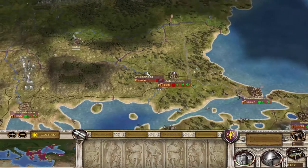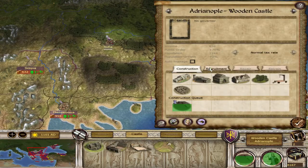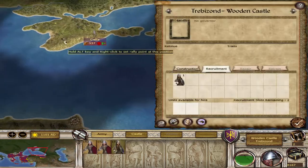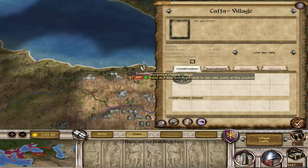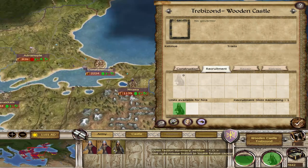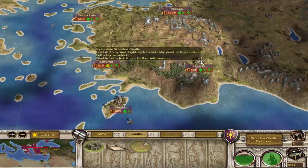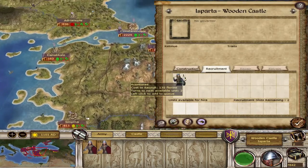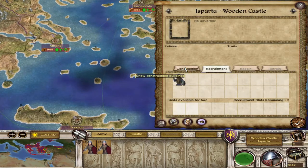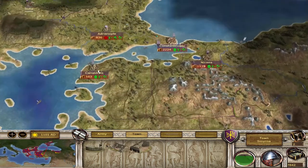Adrianople is going to be able to recruit, so we're not going to lose that — they won't revolt against us. Just two or three turns left until that city grows. Probably want to get some recruitment buildings there. Esparta — not sure what to build afterwards, probably a bow here since it's a wooden castle and not a complete garbage settlement.